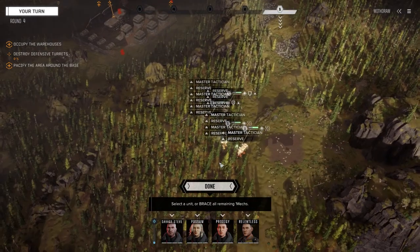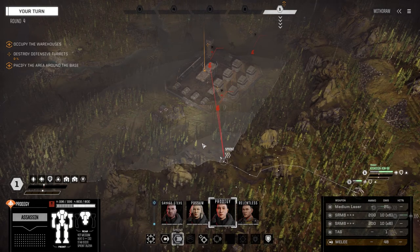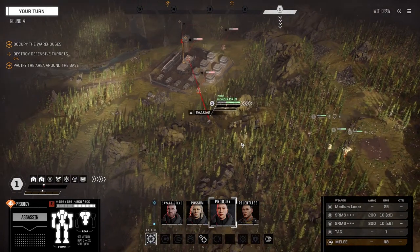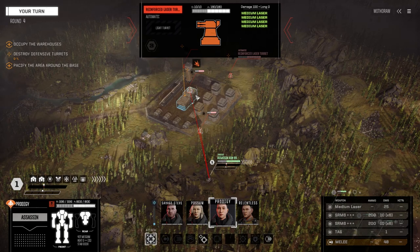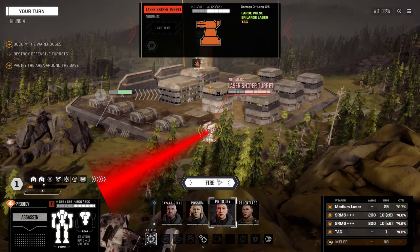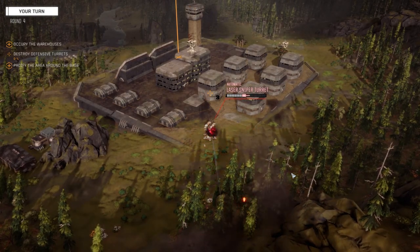Let's get Prodigy in first - we can see two turrets, this will get us down the hill. Visual on the third one here: reinforced laser turret, medium lasers, large pulse, ER large. Same down here. Let's fire on the close one, dumping everything on them. Okay, it's a good start.